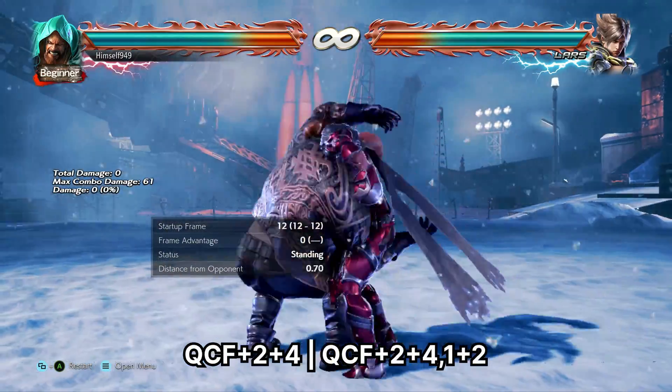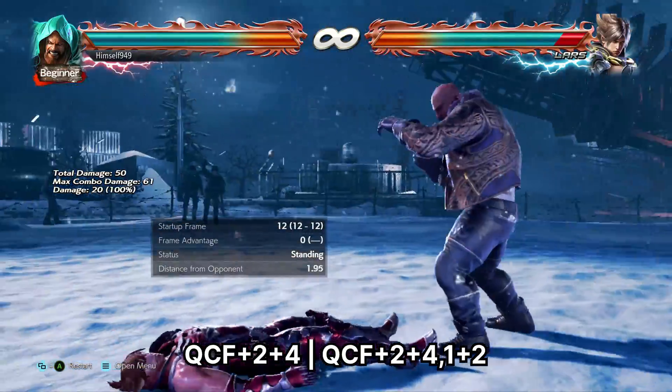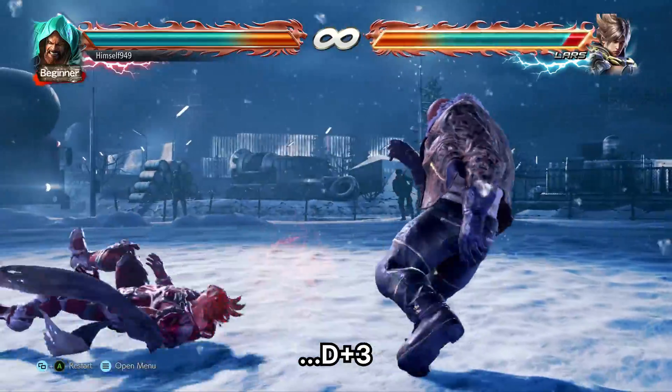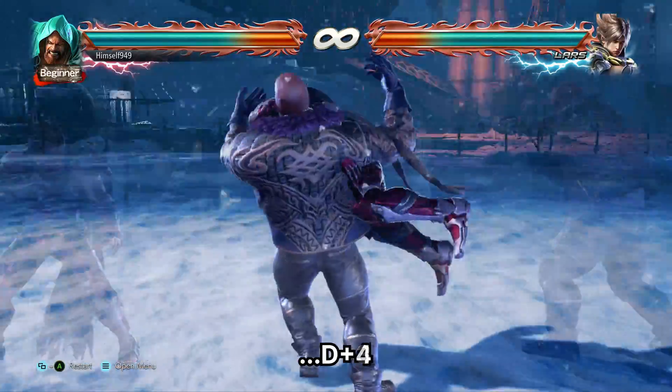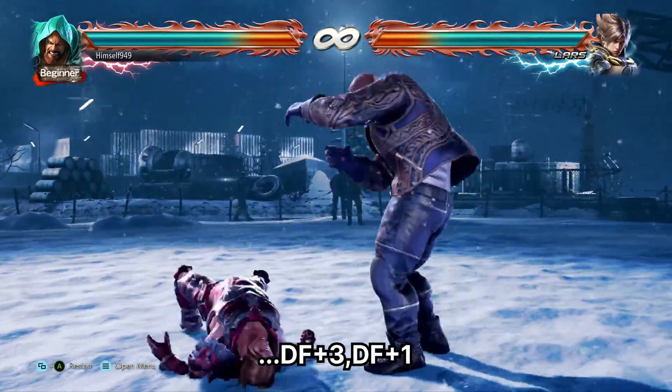For a 2 throw we have Powerslam — this cannot be buffered. If you hit 1 plus 2, you go into mount, but you also lose damage. If you don't transition, then you get oki. Your best options are d3, d4, and df3, df1. The lows are for grounded opponents, the launcher is for back rollers.